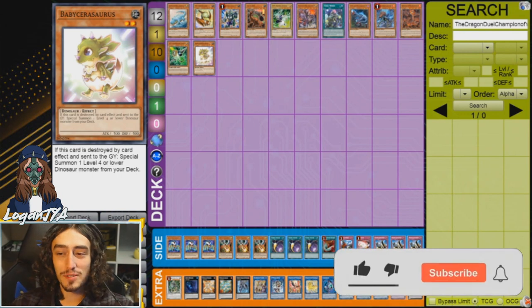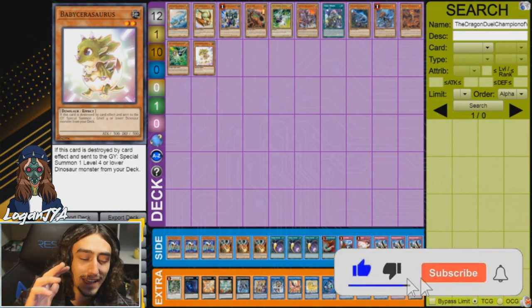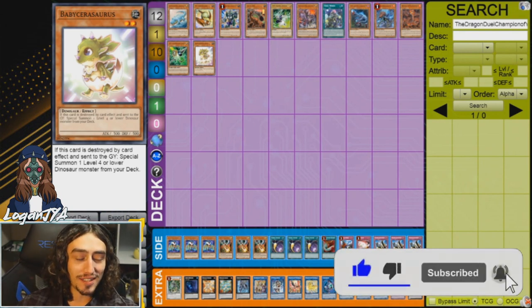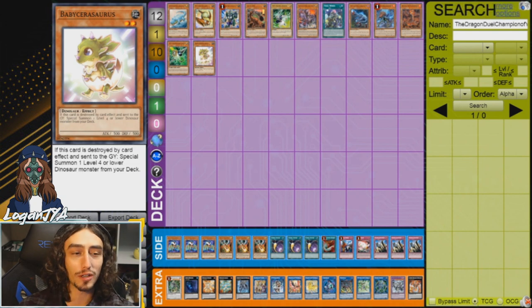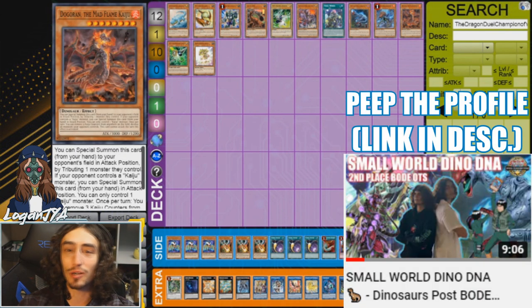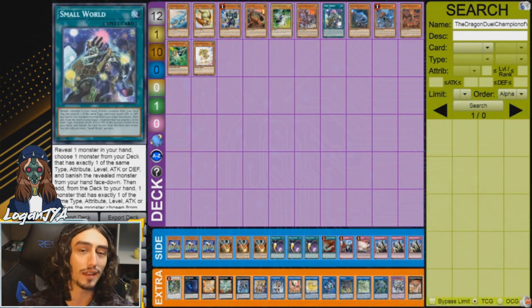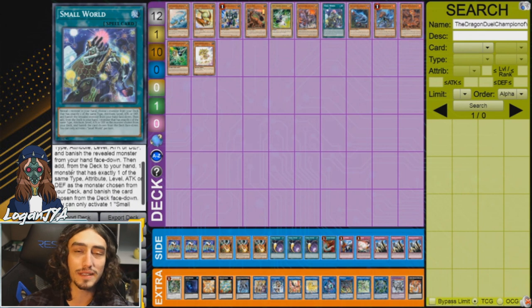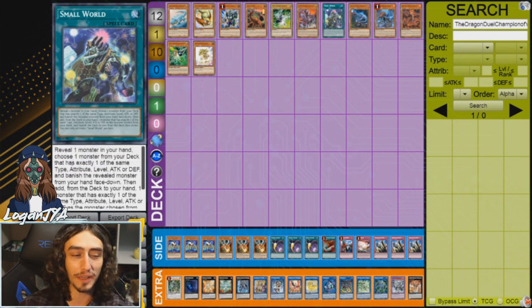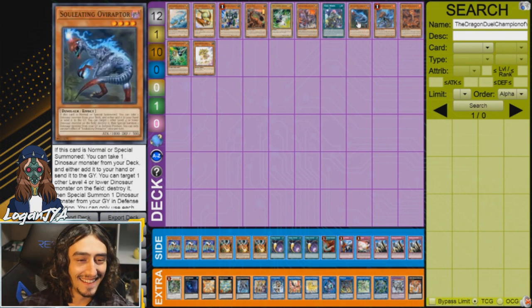What's going on guys, Logan Jya here with the absolute legend, Dragon Duel champion of YCS Secaucus, John Kozlik. He's going to give us a tutorial about how Small World works - the insane spell card that can theoretically search anything - and then we're going to do some combo tutorials. Mr. Kozlik, how are you doing today? Doing pretty good. Small World, what a god card - makes so many unplayable decks playable, lets you search anything in the game.